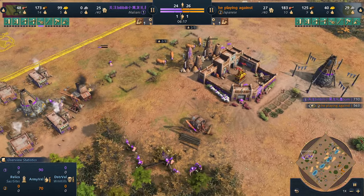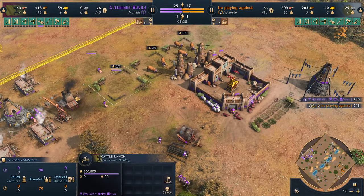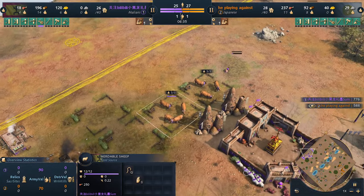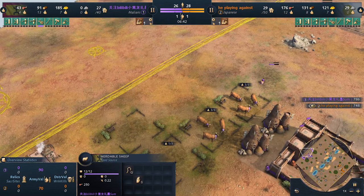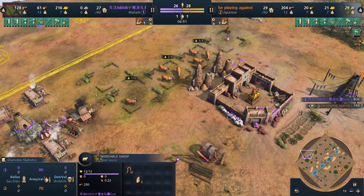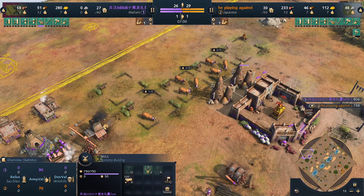Are we gonna see an onabugasia samurai rush? Meanwhile the Malians already have the cow boom going, sitting with five cows already. There may be some space issues for placing the landmark, but I think he can fit it in. There you go — 20 cows! That's the maximum.